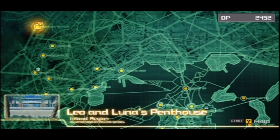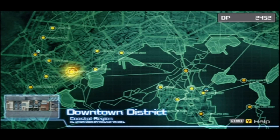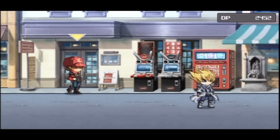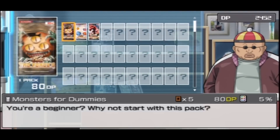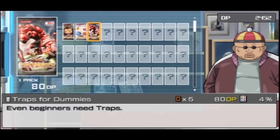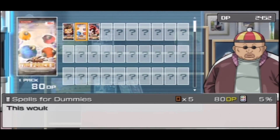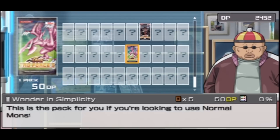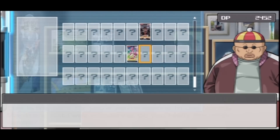Before we face Luna, let's see if we can buy a few things. Every video we're gonna go and get some cards, have a look at them and improve our deck. Let's see the shop - monster for dummies, spells for dummies, traps for dummies. We don't really need that many traps since we've got quite a few good ones already.